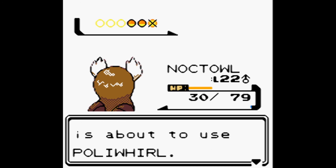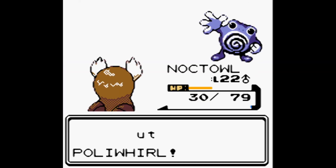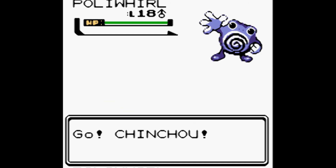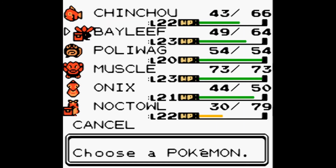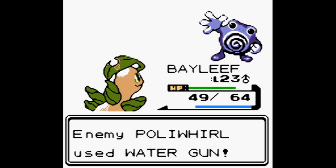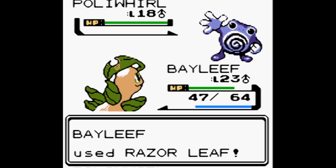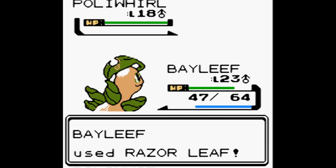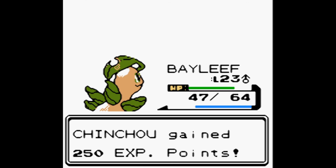Earnest sends out Poliwhirl. We switch back in Chinchou for experience, then switch out to Bayleef to fight. Poliwhirl uses Water Gun, we use Razor Leaf — super effective, Poliwhirl faints in one hit. Chinchou gains 250, Bayleef gains 250.